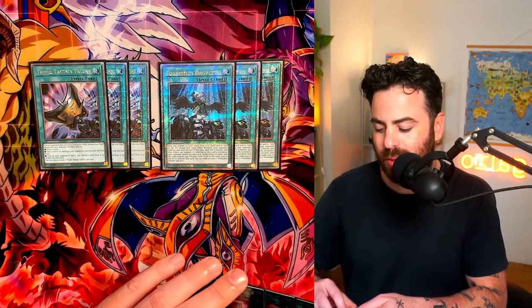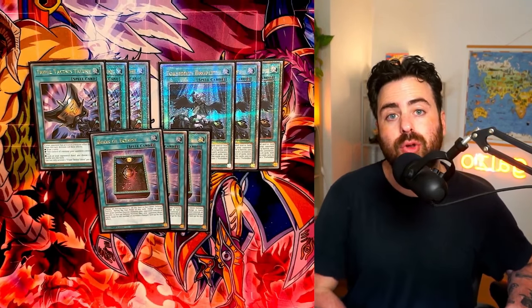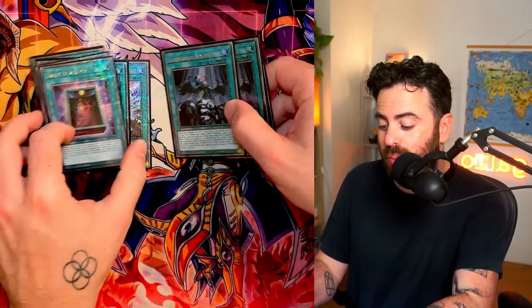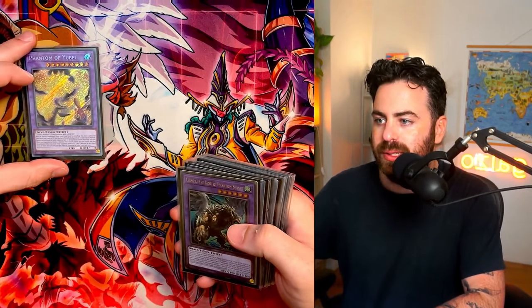For board breakers — this is how we beat the meta. We're playing three Eclipse, three Droplet, and three Talents. This is a beautiful suite of cards that will help you break through any board.